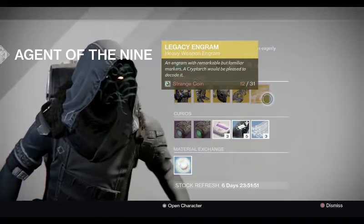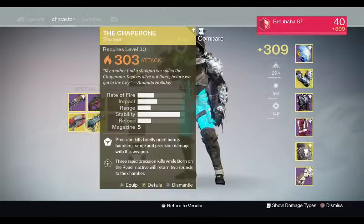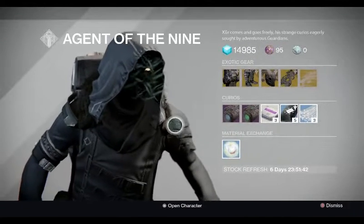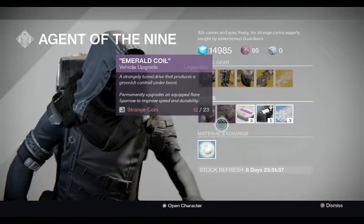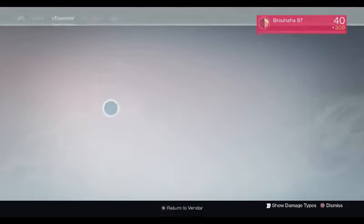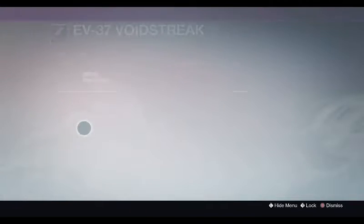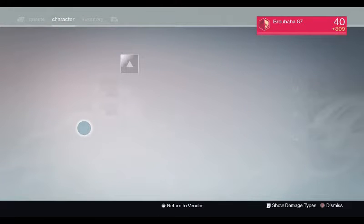If you don't have any Year One guns you can do this and get a Year One gun. Last week with the Queen Breakers I also got the Fourth Horseman, which was pretty cool. The Plasma Drive and Emerald Coil upgrade a blue Sparrow into a Legendary. I actually have all three elemental sparrows because I'm a boss.